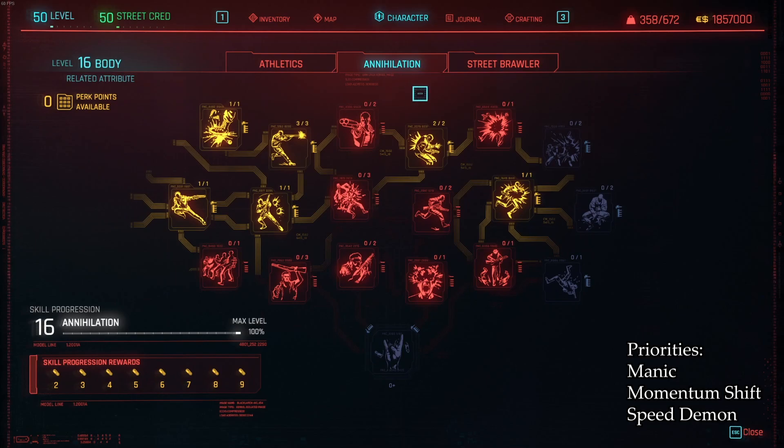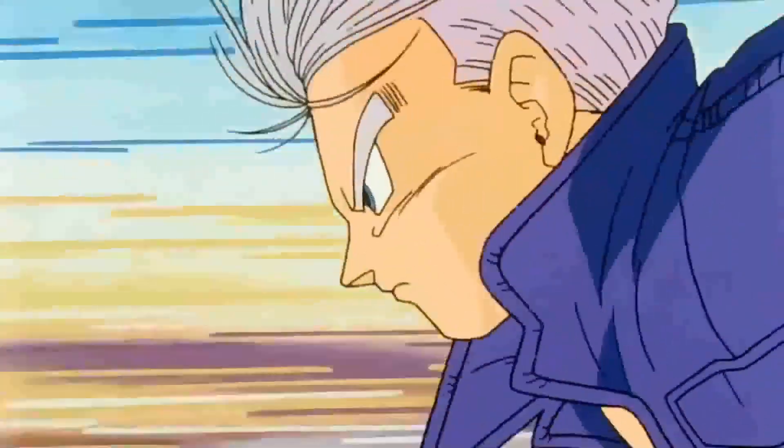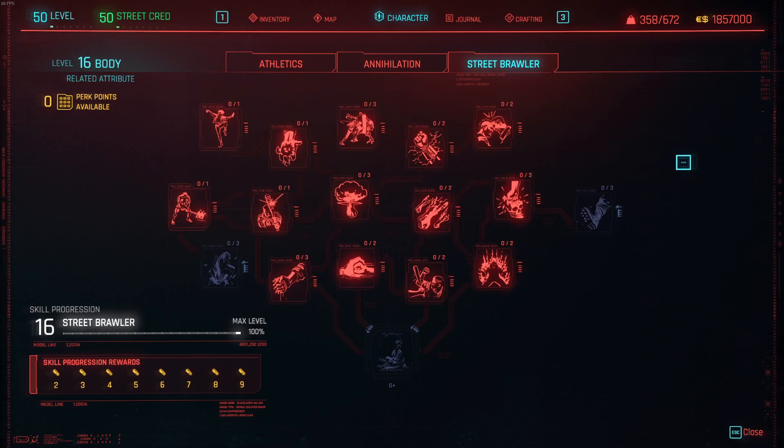Annihilation has a ton of great offerings even though we aren't using shotguns. Grab Manic and Momentum Shift to increase your movement speed, then Speed Demon to do extra damage based on movement speed. This makes our katana playstyle extremely fun — darting around the battlefield slicing and dicing enemies like Future Trunks. There is nothing in street brawler that will benefit our build so we won't be putting any points there.